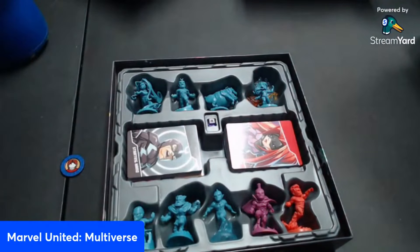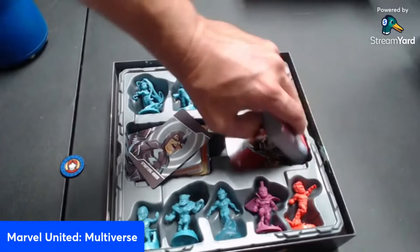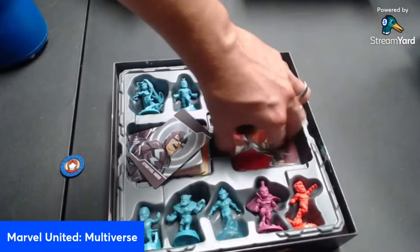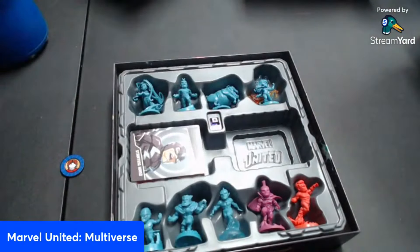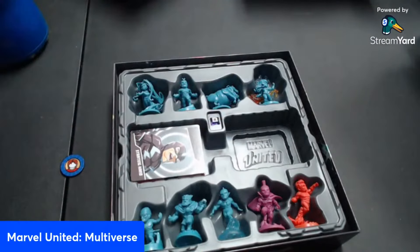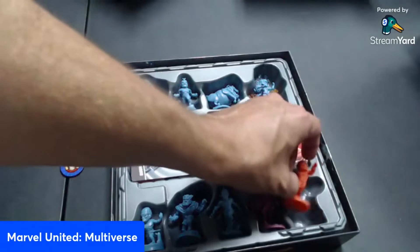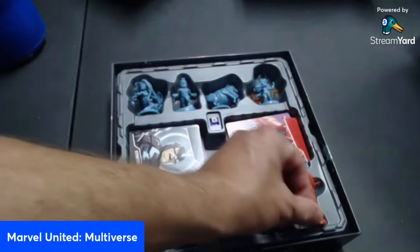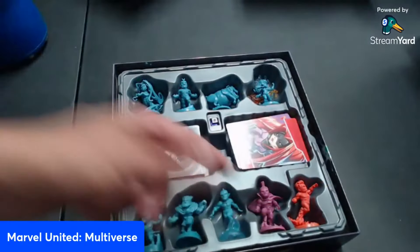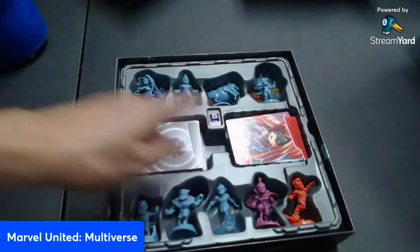These characters have special tokens you can place around the board to get extra bonuses. The villains fight differently — Vulcan is super hard; if he knocks out six heroes, he wins, so you have to stop him before that. Gladiator has a unique special ability where on his BAM ability he challenges one of the Inhumans to a duel.